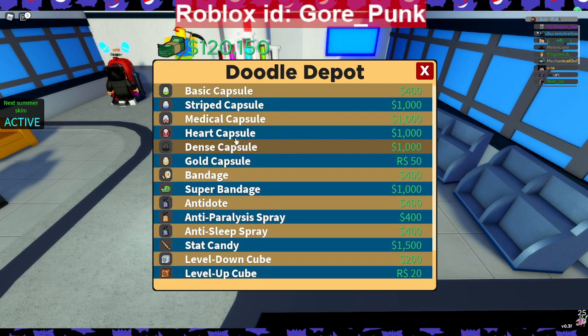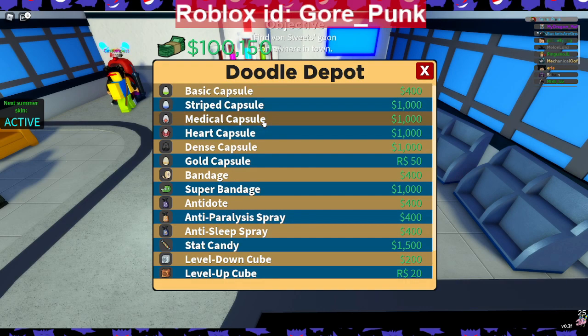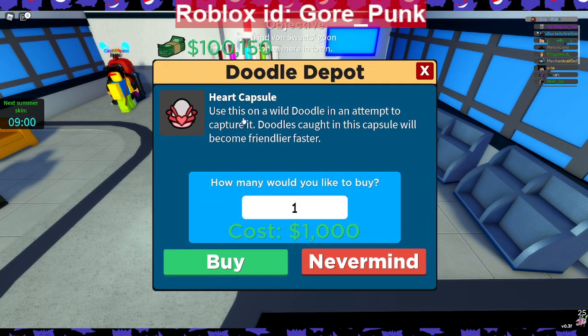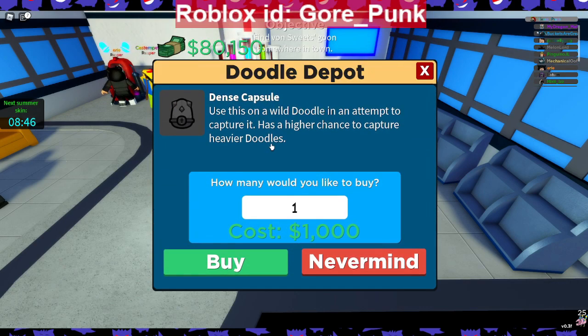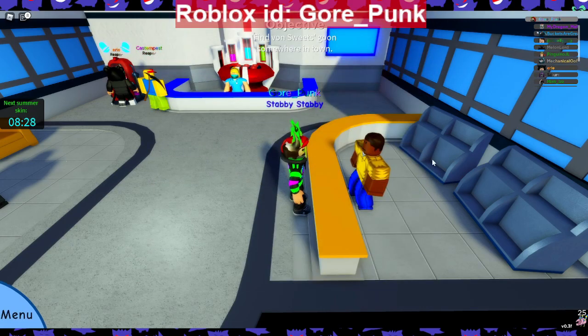The three new capsules are the Medical Capsule, Dense Capsule, and Heart Capsule. We go right across from Jimothy to the depot and here they are - medical, heart, and dense, each costing a thousand. The Medical Capsule: after being captured, the doodle's health is fully restored. The Heart Capsule: a doodle caught in it will become friendlier faster. The Dense Capsule has a higher chance to capture heavier doodles.